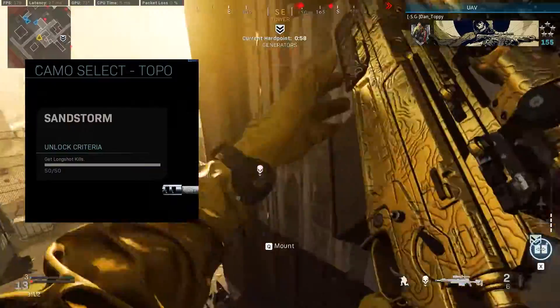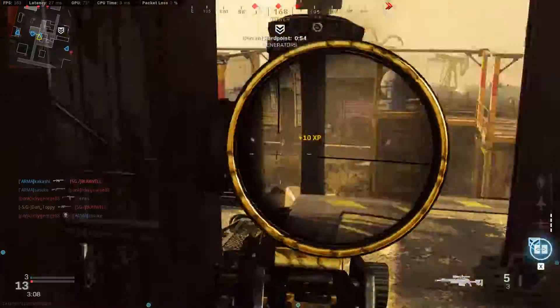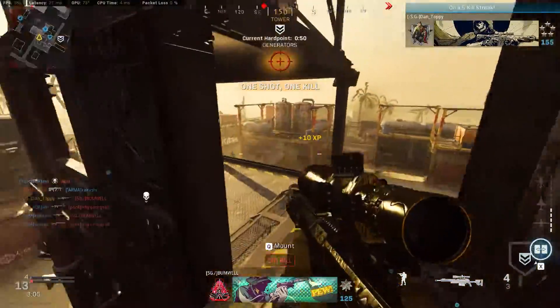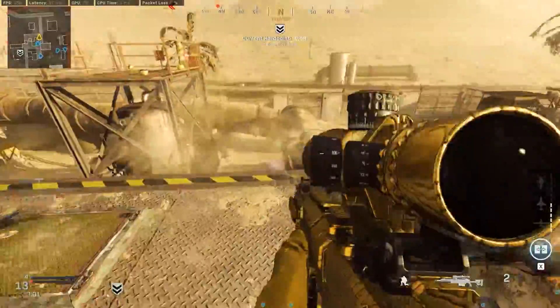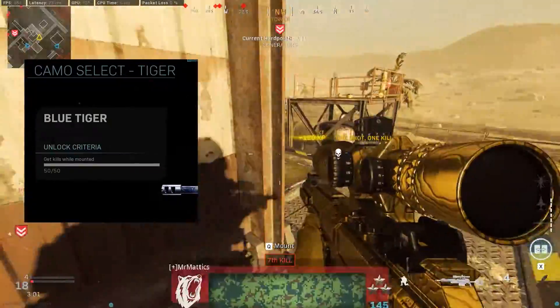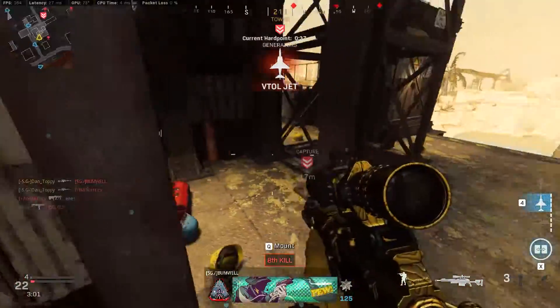Then you've got Topper — 50 long shots. For snipers, getting long shots is quite difficult because you need to be firing at quite far ranges. The easiest way is to play on Shoot House and mount up in the middle, because these kills will also count towards your 50 mounted kills for the Feed Tiger camo, which is a really hard one to do. Doing both of these at the same time makes it a lot easier and gets them out of the way quicker.